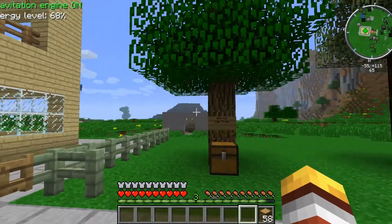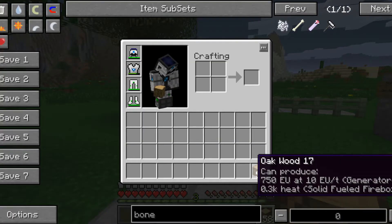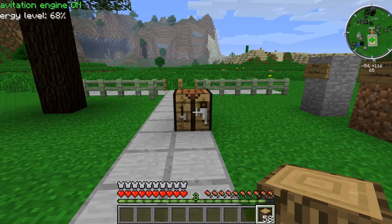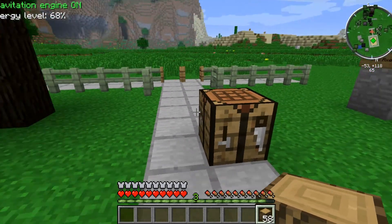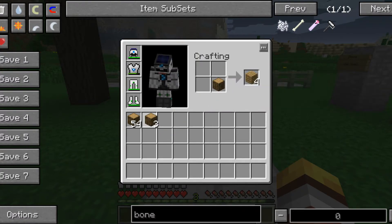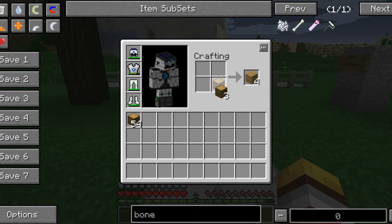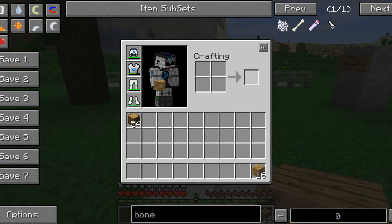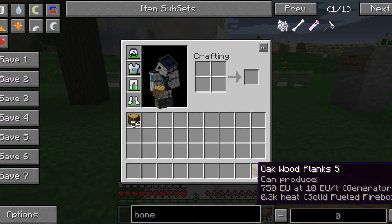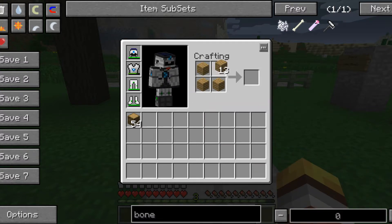There are a lot of trees to mine wood from. Once you've got about a stack of wood — a stack is 64 — you want to make a crafting table. Get your wood and convert it: for every 1 wood you get 4 planks, which is very good. Shift-left-click and it instantly pops into your inventory — we got 16 planks from 4 wood. That's the recipe for a crafting table.